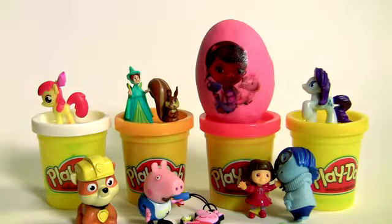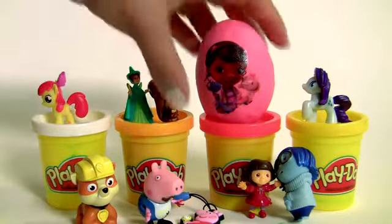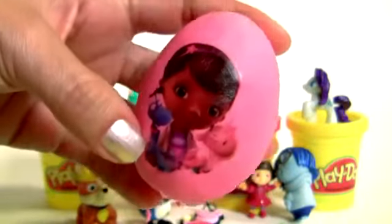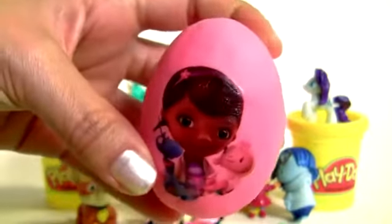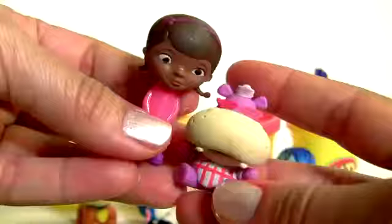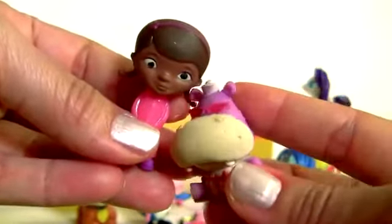We still have one more Play-Doh egg, from Doc McStuffins, and this is pink Play-Doh. Orange egg, green egg. Inside we have Doc and Hallie. They're so squishy.